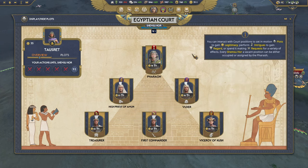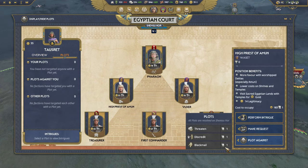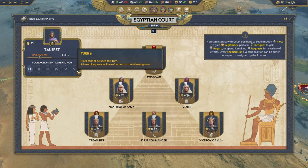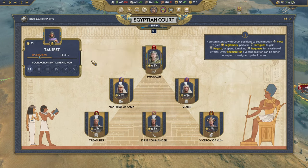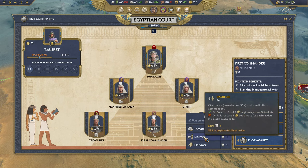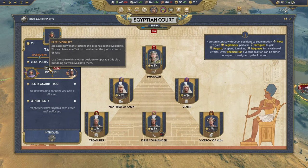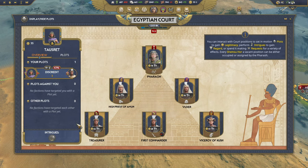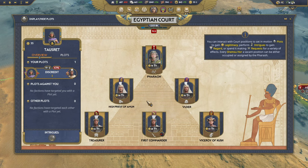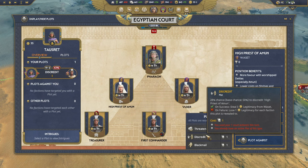An important point: you cannot start a plot on Shemsu Hor. So if we start a plot against the First Commander — 43% chance, haven't revealed it to anybody — we can't improve it this turn since we need regard. We have to gain regard first. Also be aware: if you try to start another plot of the same type it will tell you that you already have an active plot of that type outside of the court action. So you're only going to be able to run one discredit, one threaten, and one blackmail plot per turn.